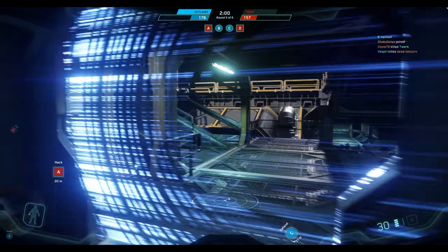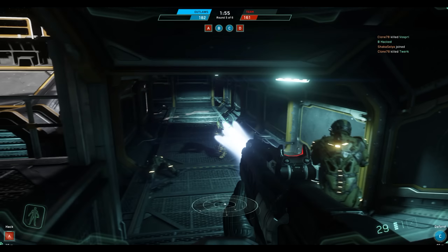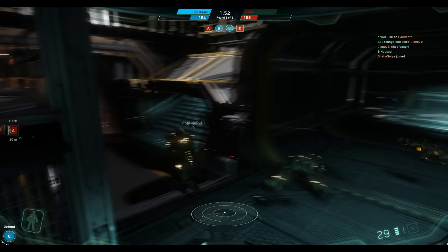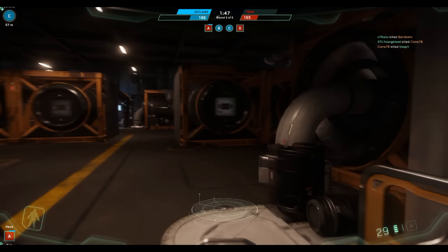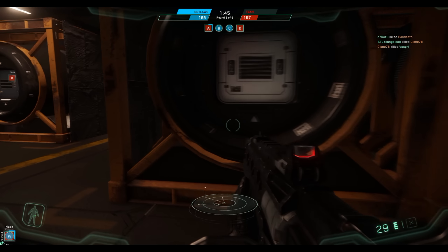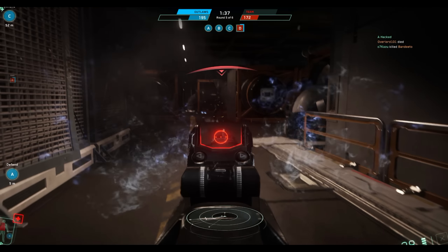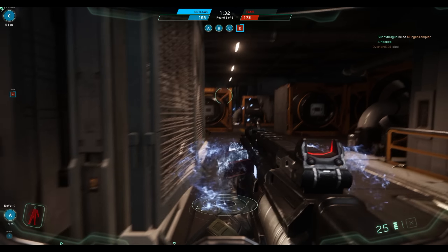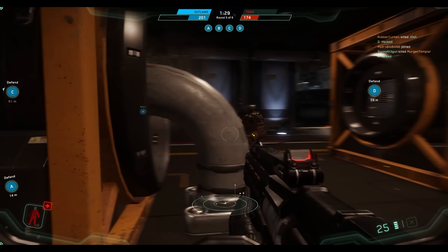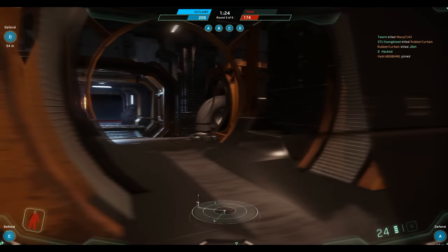For best practices when shooting, first play with your sensitivity because the default tends to be a little high — it's easy to overshoot and lose your target. Full auto has a lot of recoil but is your best option up close. At range, burst is by far my preferred option, and it works well even in semi-close quarters. I tend to use it at mid range.